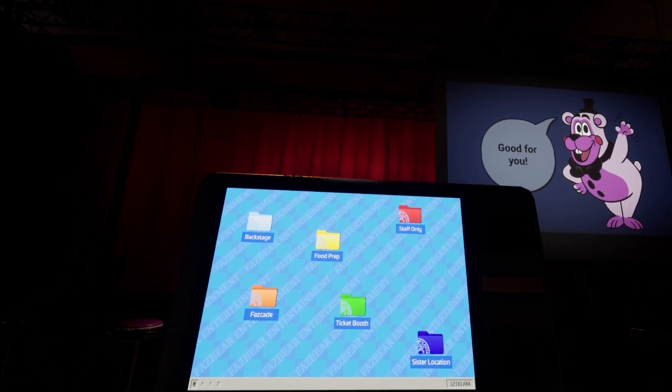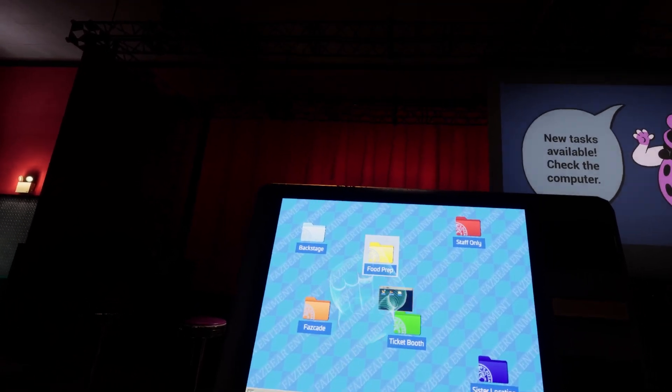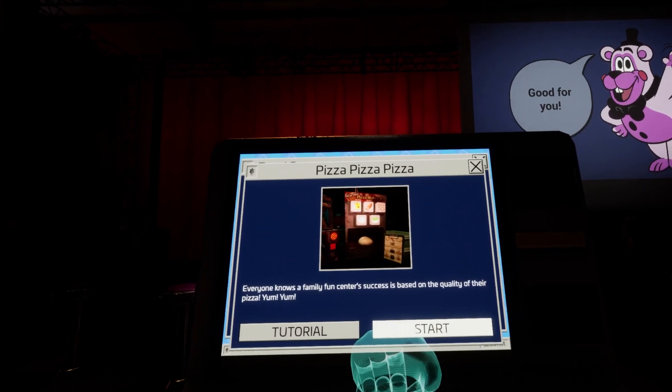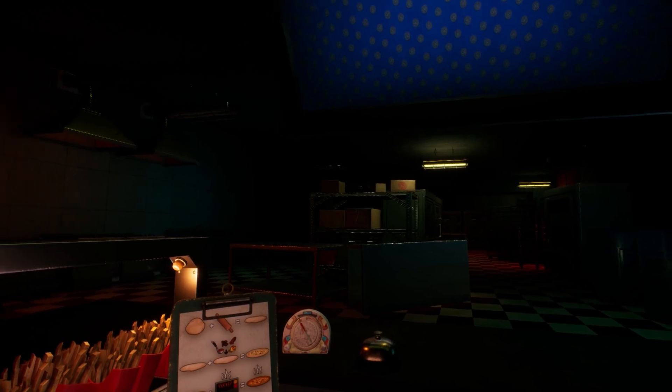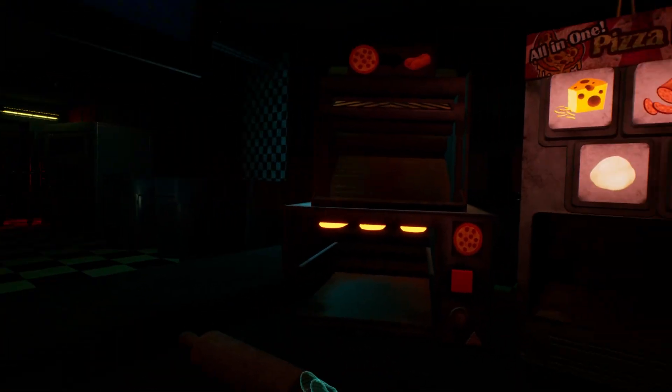All right, ladies and gentlemen, welcome back to FNAF Help Wanted 2. We are doing part 3 now. We left off on food prep, and we're going to get right back into Pizza, Pizza, Pizza, which is a minigame where we are serving pizza and other forms of it to Glamrock Chica herself. Here we go, guys, with the morning rush incoming. Let's go ahead and get started.